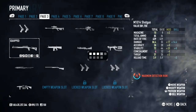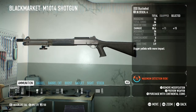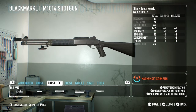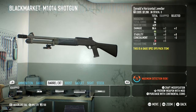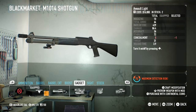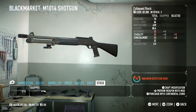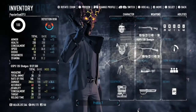For the primary I'm using the M1014 shotgun. I chose this one because it has a very high fire rate and shoots very fast. You want Triple Lock Buck, long barrel, the Shark Teeth nozzle — or you can use the Donald's Horizontal Leveler, whichever you prefer. Add an accuracy boost, any gadget really, regular sights with no scope, and then the Tactical Stock for more stability and accuracy. We're not really worrying about concealment.